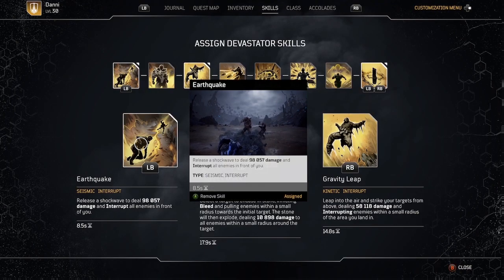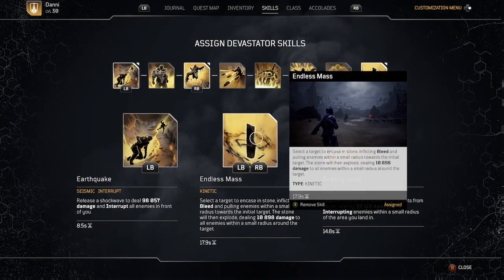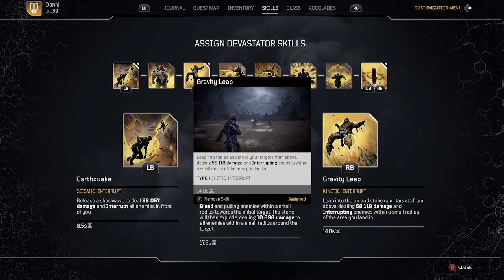I'm also using a tier 2 and a tier 3 mod to give me an extra earthquake. On Endless Mass, this is really useful to get your enemies together — it's going to pull enemies together and then you can get all of them at once with your earthquake, because earthquake only works on a cone in front of you, so you want to get the enemies in front of you.